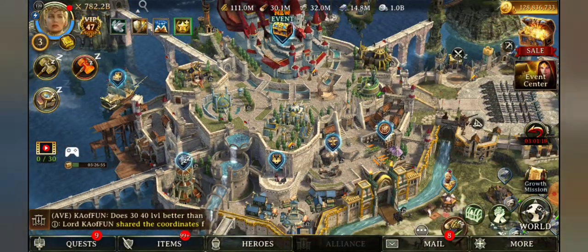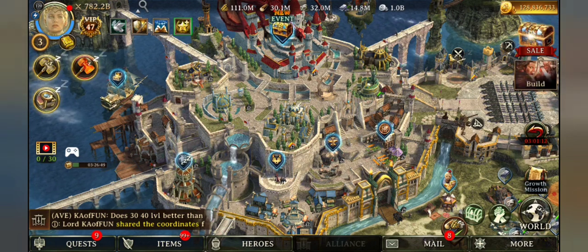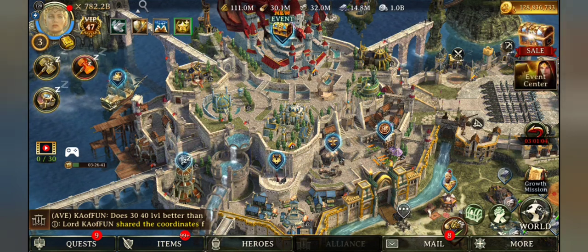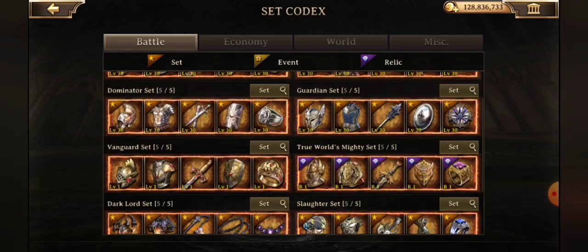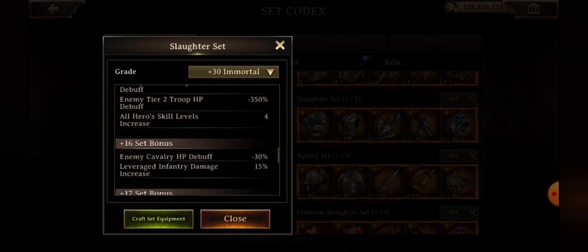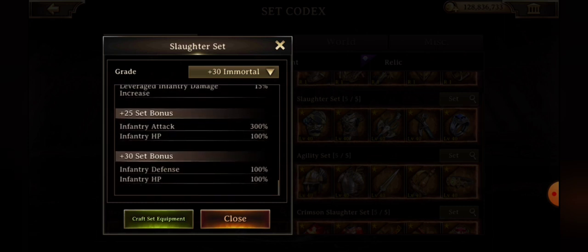When I was enhancing my steel earlier, unlike the radiant, thankfully it doesn't take a lot of pieces to upgrade to 30 — it takes 20 additional pieces, which is two per level. We could take a look at those set bonuses, like here in the slaughter. It's going to give you some really nice bonuses: additional infantry attack and HP.